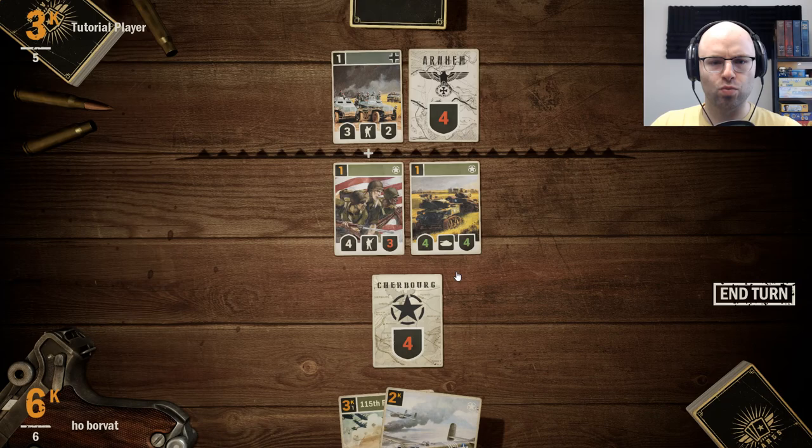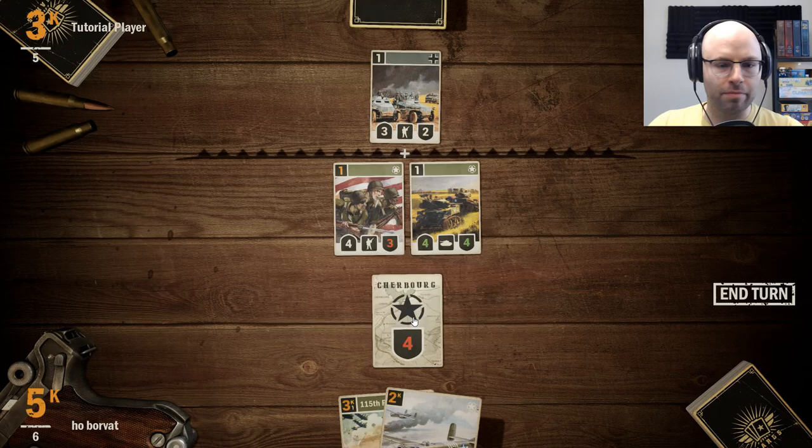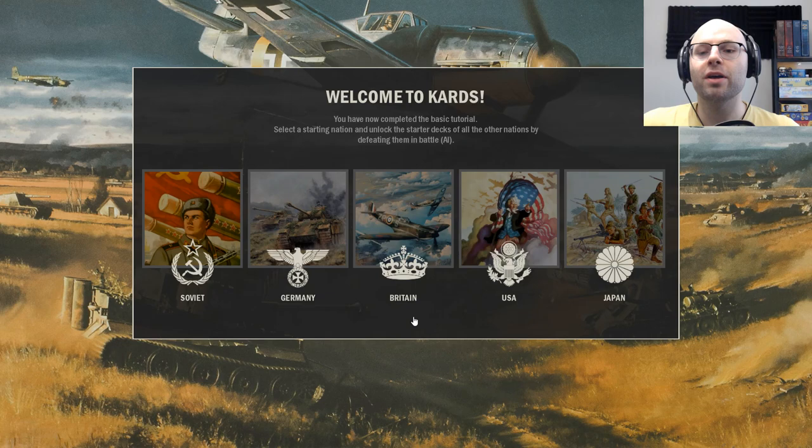That plus sign probably means they're wounded. Here comes the explosion — oh my god, it's so loud. Nifty little game. The mechanics are novel but still familiar — let's put it that way. You have now completed the basic tutorial. Select the starting nation and unlock the starting decks of all other nations by defeating them in battle.